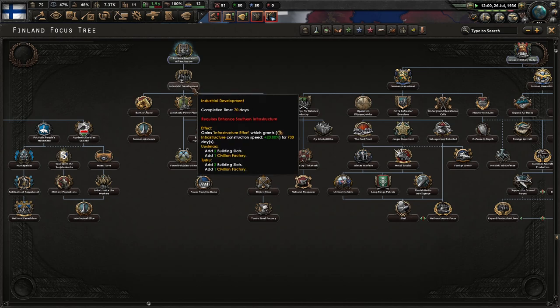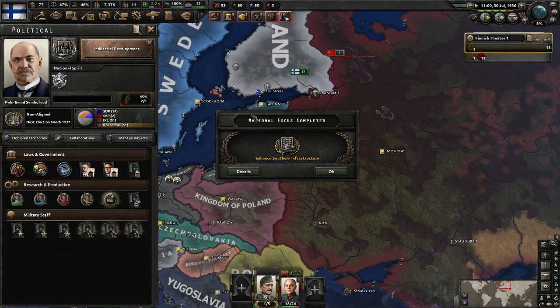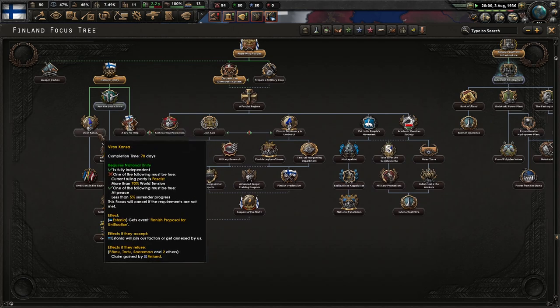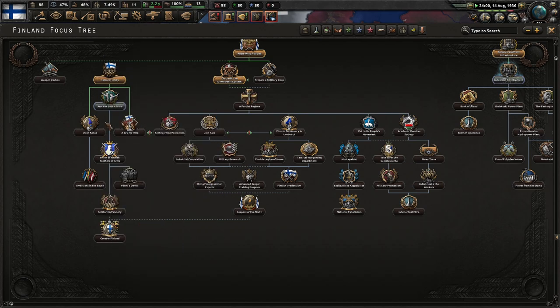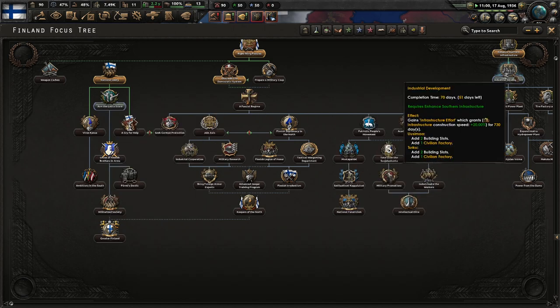For 66 days we go for Industrial Development. I always kind of forget that in vanilla every single focus is always 70 days — always really expensive. Latvia is currently fascist, which gives us the ability to maybe annex Estonia. I mean, I wouldn't say no to that. We get a new general, and we'll want to take the next step after Industrial Development.